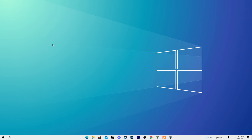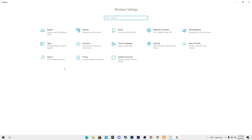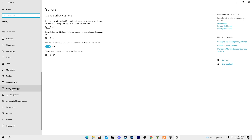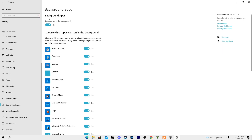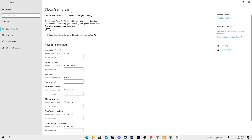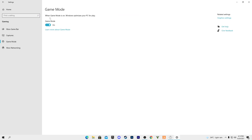Now we'll do some Windows optimizations. Go to Windows Settings, navigate to the Privacy tab, and find Background Applications. Turn off all background apps — Microsoft camera, container, and other Windows 10 apps. Then go to the Gaming tab, turn off Xbox Game Bar, go to Game Mode, and turn on Game Mode.